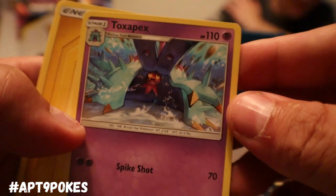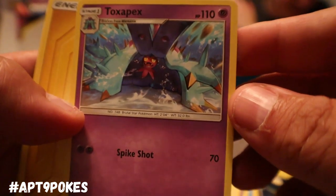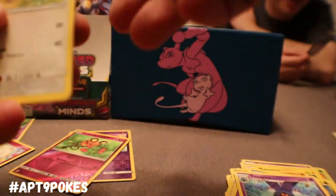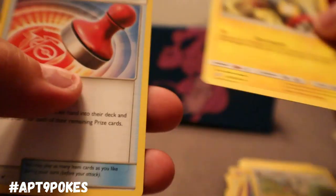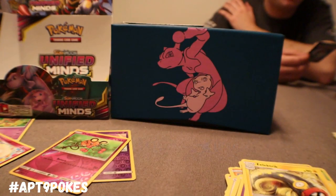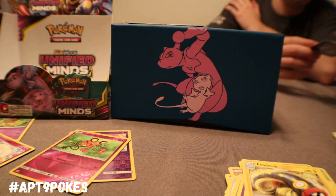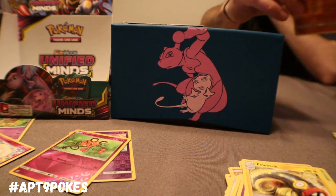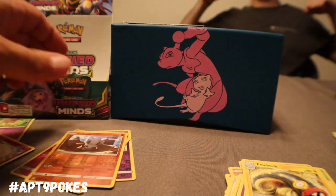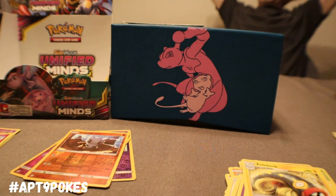We got Toxapex — two Psychic for 70, nothing too crazy. We got Tranquil, Electric energy. And a Reset Stamp! I wanted to get a couple of those too — I think it's got Dragon Ball Z mountains in the background, like you just jump through them and crush them all. Pretty cool.